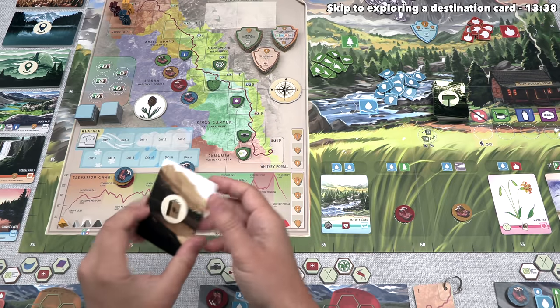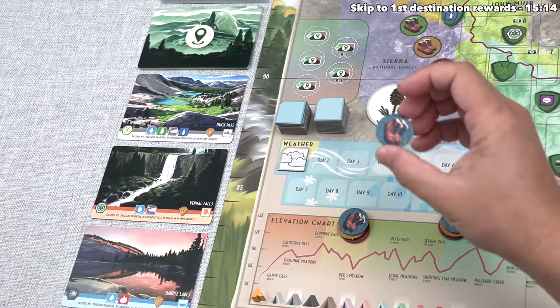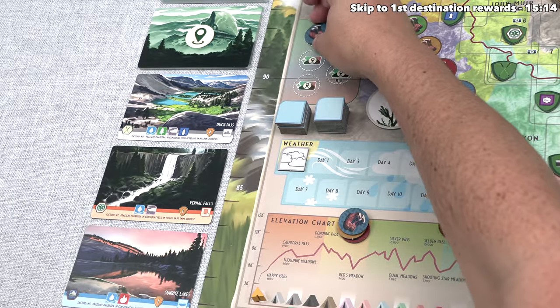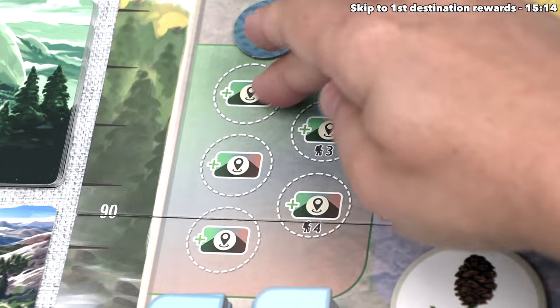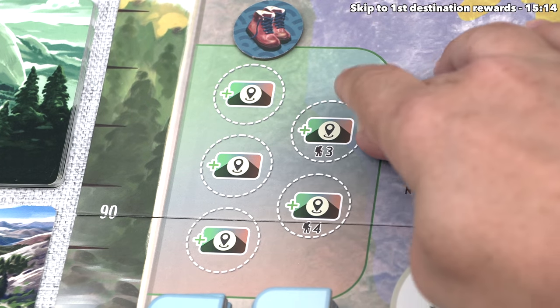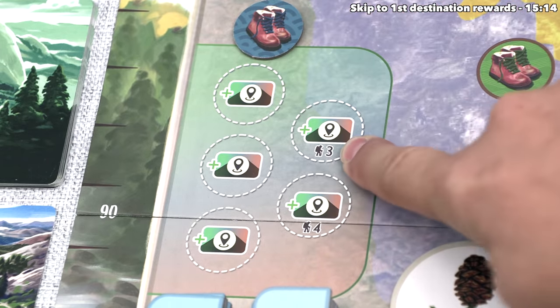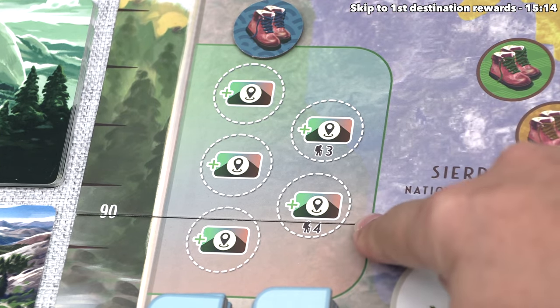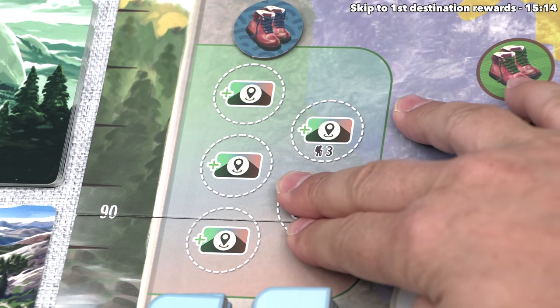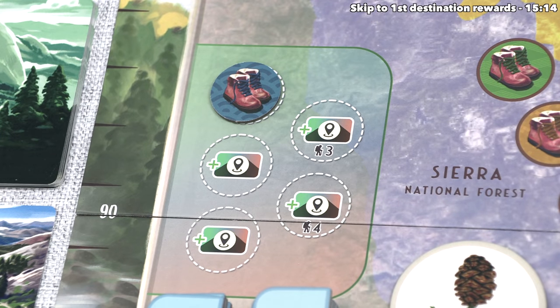At this point, the yellow player is done with their turn, so the blue player can go. After considering all of their options, they've decided they'd like to explore a destination card. You do this by placing a track token down onto an empty icon over here, and as you can see, there's always three of these available. In a three-player game, there is a fourth available, and in a four-player game, all five are. That means in this three-player game, this spot isn't available to any of us, and four of these exploration actions can happen during each of the game's days.